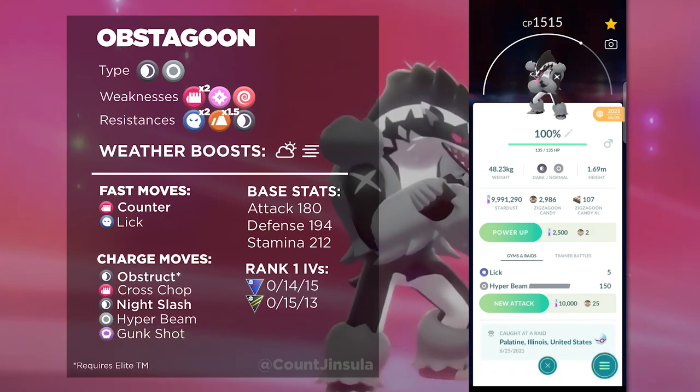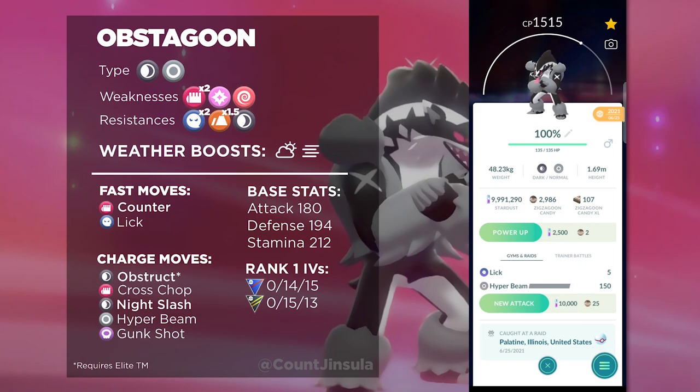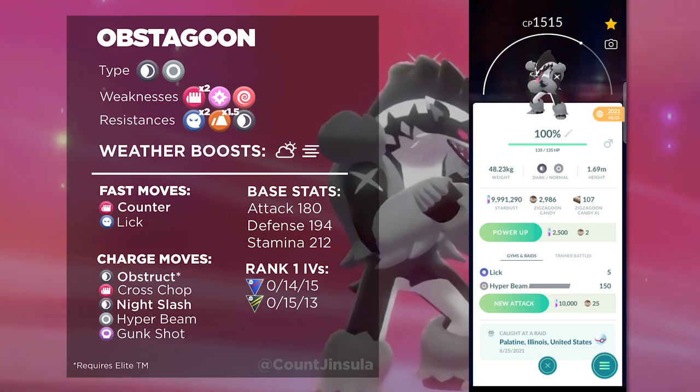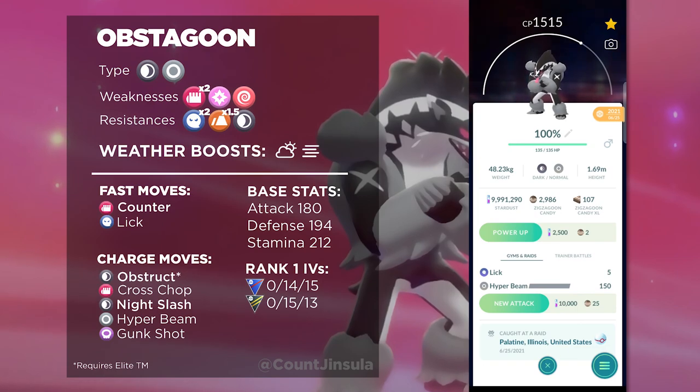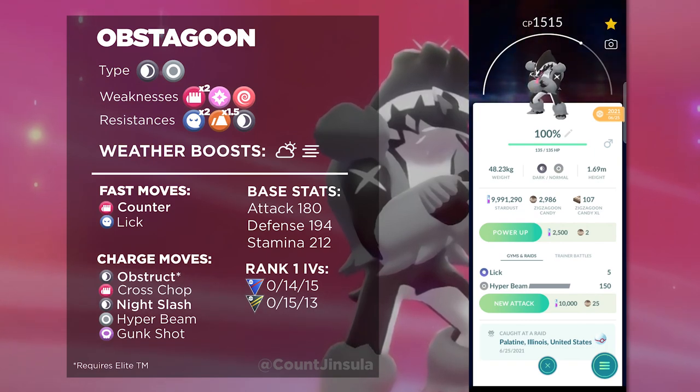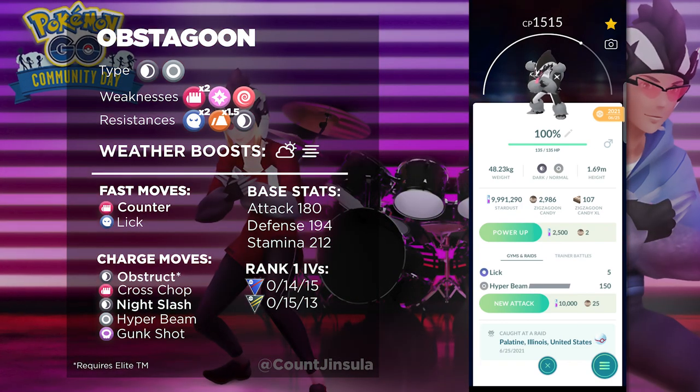Let's get into the brass tacks. Obstagoon has a base attack stat of 180, a base defense stat of 194, and a base stamina stat of 212. It has the Dark and Normal typing, which means it's going to have weaknesses to Bug types, Fairy types, and Fighting types. With Fighting types you will want to watch out because it has a double weakness to that type.